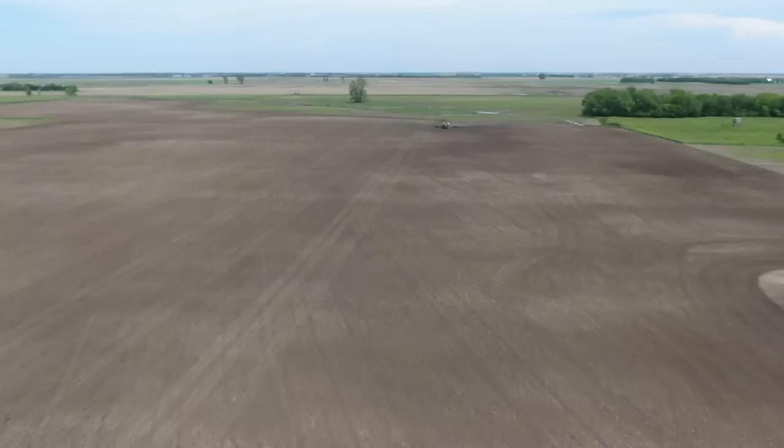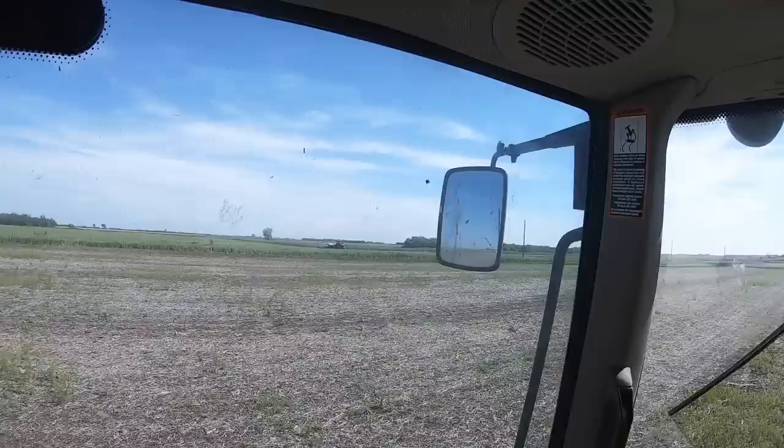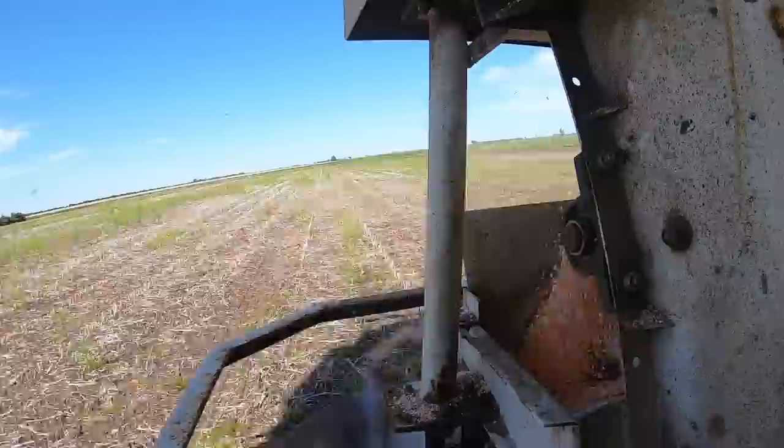Every time I try to get the auto-steer working a code comes up, so it's not going to steer for me. It's giving me the lines on the screen, so I'll just have to follow the lines the whole time. Across this grass ditch is where my dad's planting right now. Yesterday I was tilling up the wet spots in this field — there were a lot of them — and we also tilled and fertilized about 50 acres in that field over there. Pretty busy yesterday.